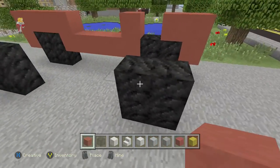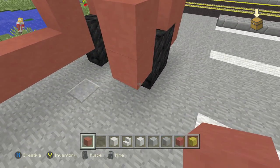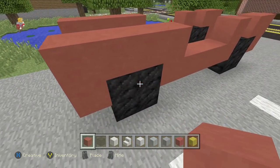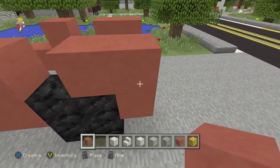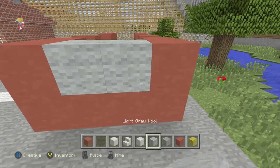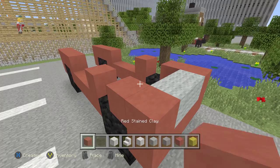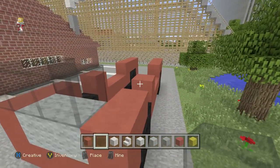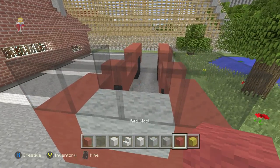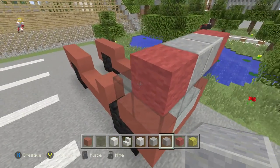Repeat that pattern on the other side: one, two, three, one, two. Drag it across, up and over the back wheel, then drag it across in the front. Take your gray clay one, two, then your black stained glass — one, two, three, four, five, six. Now take your red wool one, two, and your polished one, two.